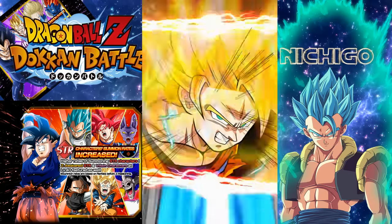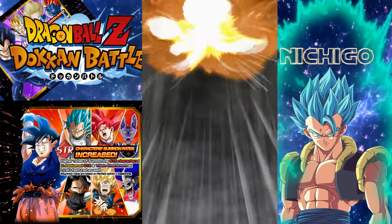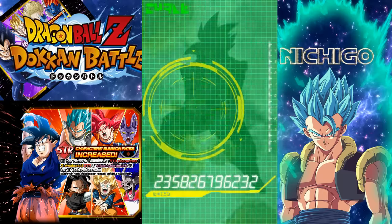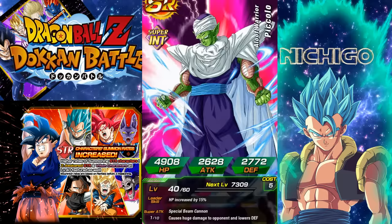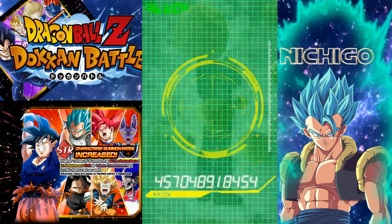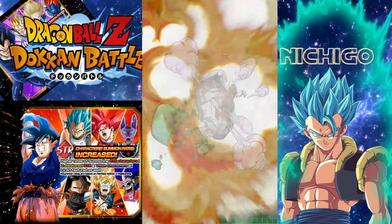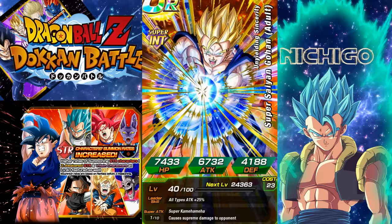One. Two. Three? I don't know if three means a lot on this banner, or does it actually mean it's a UR. I think it does. A lot of SRs. Yes! We got a UR Intelligence Gohan! Okay, that's so nice. We actually got a UR.